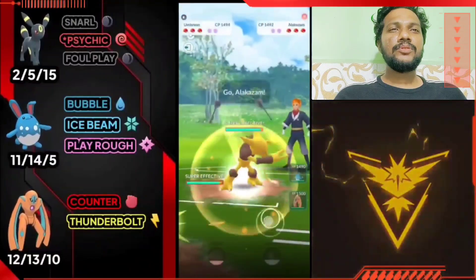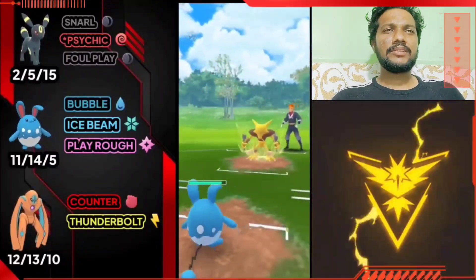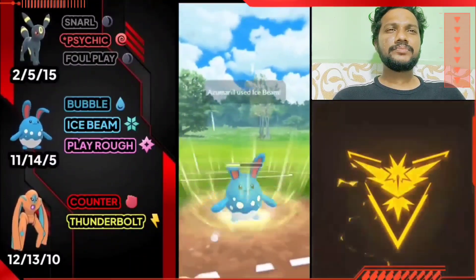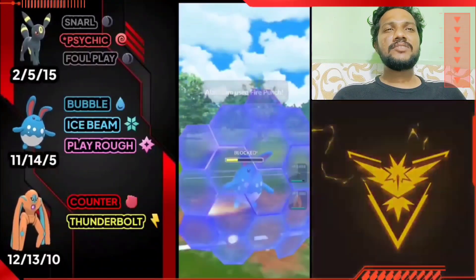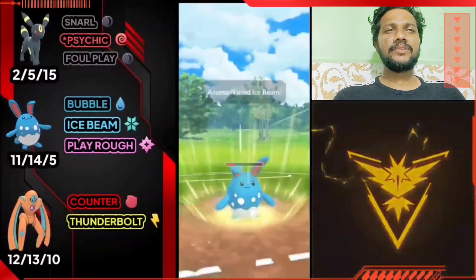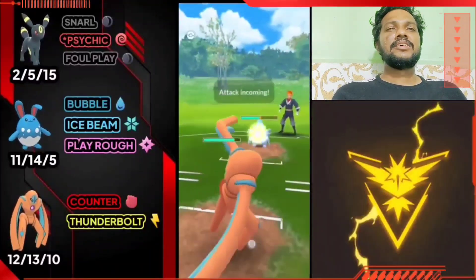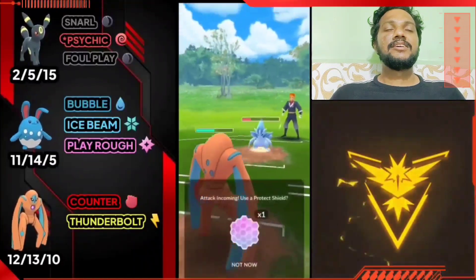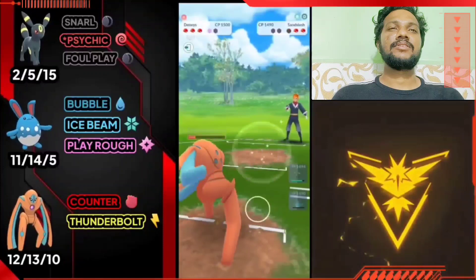Umbreon versus Mewtwo — the opponent starts with Alakazam, so I'll take Azumarill and save Umbreon to maintain lead advantage. Shadow Ball incoming. Bubble is just a fast move so I have more health if no charge comes. Another Ice Beam ready — let's use it. We have both shields. Alakazam used Slash. I have my whole team: Deoxys Defense for Mewtwo, Umbreon for Umbreon mirror, and Azumarill with Ascent Slash countered by Deoxys Defense. Thunderbolt ready!